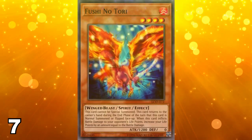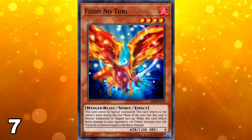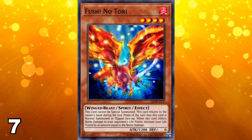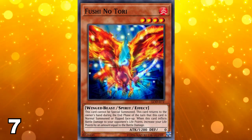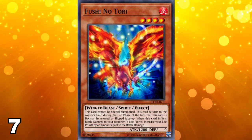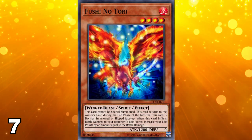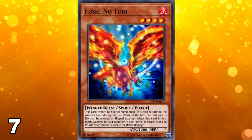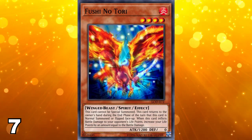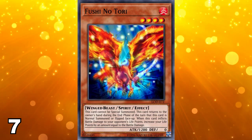Number 7 on this list goes to Fujinotori. This one is a fire monster and actually a spirit monster. When it comes to spirit monsters, the majority of the first wave of spirits were, to be honest, not very useful cards. Fujinotori is one of the worst ever released. Spirit monsters cannot be special summoned and must return to the owner's hand during the end phase of the turn they are normal summoned or flipped face-up. The unique effect of Fujinotori is that when it inflicts battle damage to your opponent's life points, you gain life points equal to the battle damage.